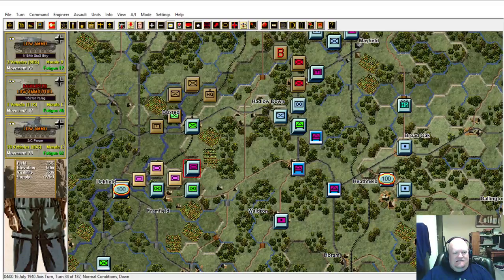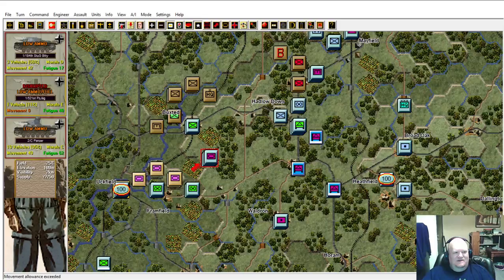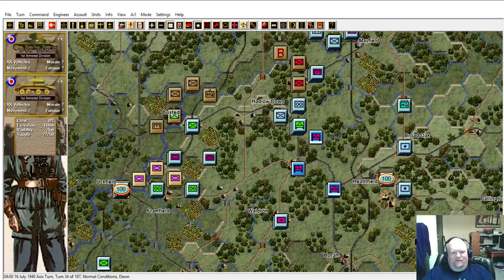I pull them back here and move there. I need to get across this river. The thing about bridges is you have to be in travel mode to get across them, so I'm fairly certain you can't retreat across them unless you're in travel mode. As long as I can hold this hex right here - Framfield - I think I've got these three companies trapped.